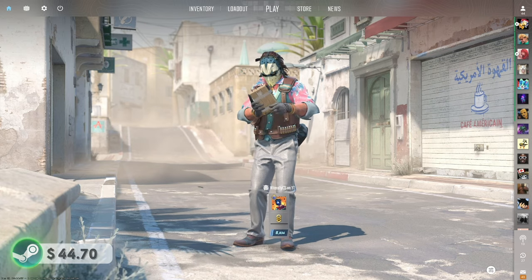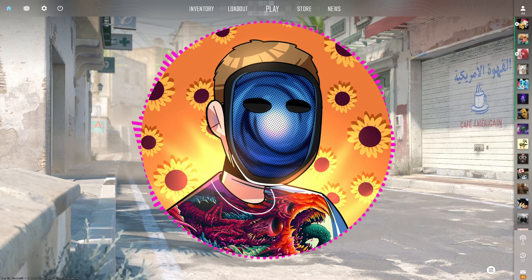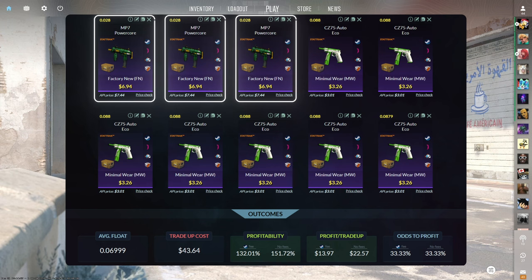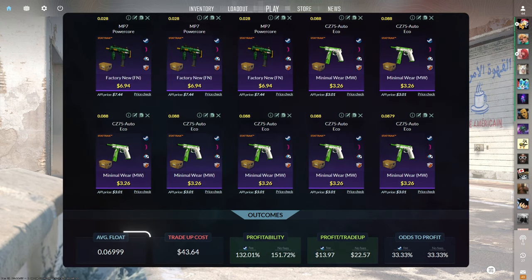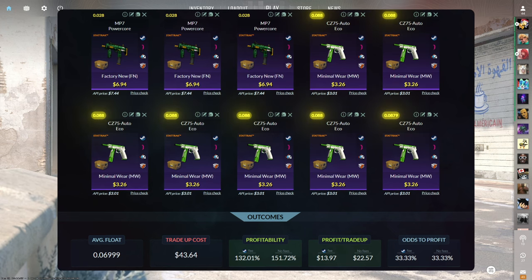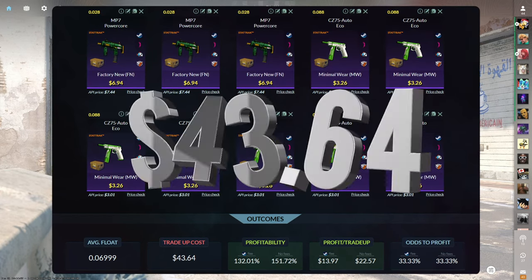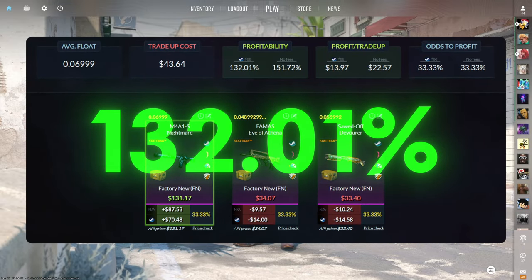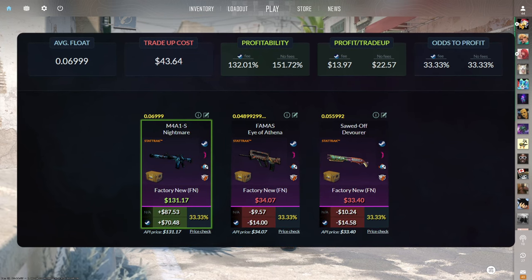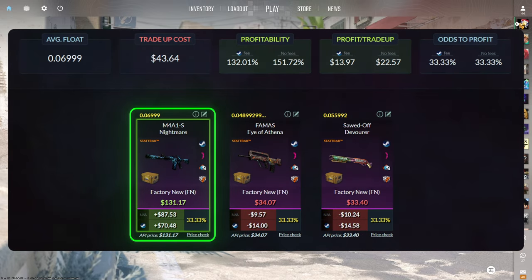Let's do one more trade-up. Last episode we did two attempts for the StatTrack factory new M4A1-S Nightmare and missed them both, so today I'm exacting my revenge. This contract consists of three StatTrack factory new and seven StatTrack minimal wear restricted skins from the Horizon case below a 0.07 average float. Get the StatTrack factory new skins below 0.028 float for $6.94 or less and the StatTrack minimal wear skins below 0.088 float for $3.26 or less. This trade-up costs $43.64 total and has 132.01% profitability after Steam fees with a 33.33% chance to profit each time.